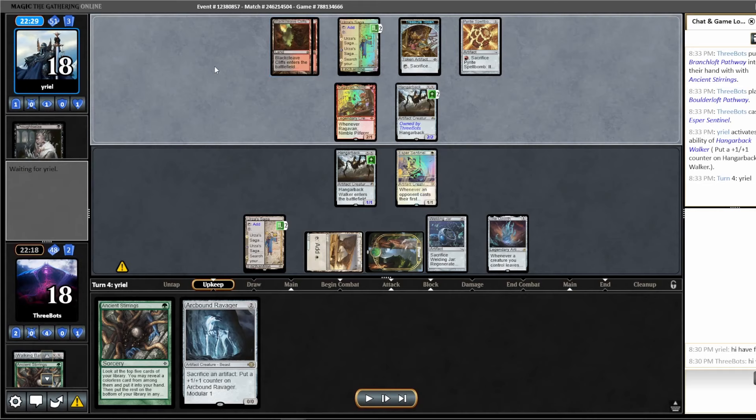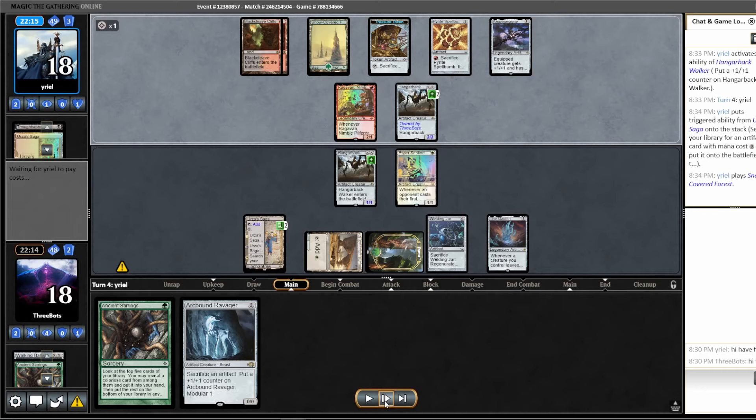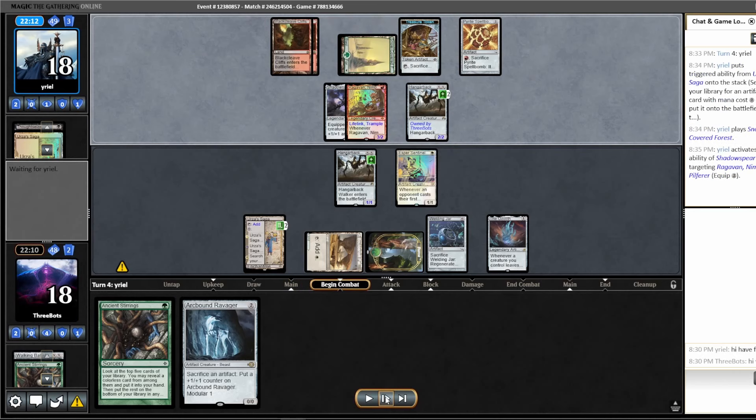So I might want to play around their removal spell in hand, because Jund Saga does play a lot of removal. They decide to get Shadow Spear with their Urza's Saga. That's always amused me about Jund Saga — Urza's Saga is so much better in my deck than in theirs. Of course, they get to recur it with Ren and Six, but getting a Shadow Spear on this board with a Pyrite Spellbomb in play just feels like there should be more impactful one-mana artifacts they could be getting.